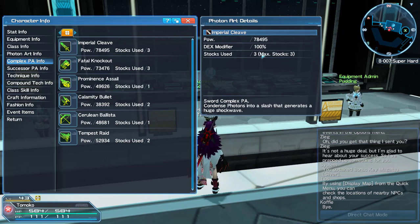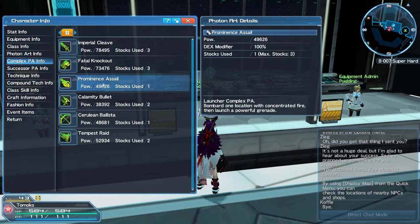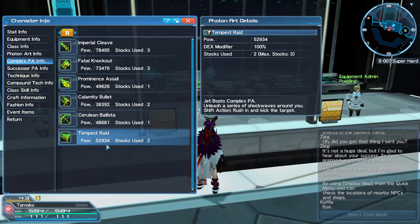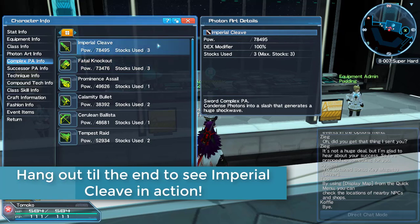You don't get to use it at stock one — you build from stock one to stock two to stock three before you can activate it. Some of these are one-use only: Fatal Knockout — once you use it you're done. Promise a Sail gives you three stocks then it's done. Calamity Bullet gives two stocks. Cerulean Ballista gives one, so three shots total. Tempest Raid gives two stocks, so you get one use at standard stock.